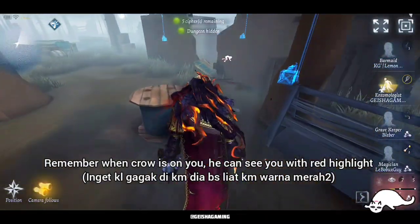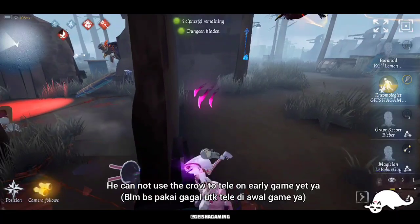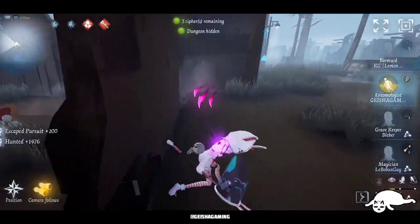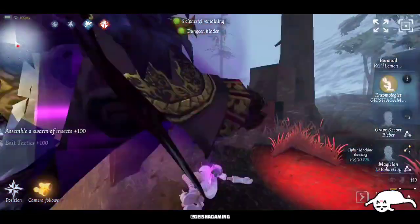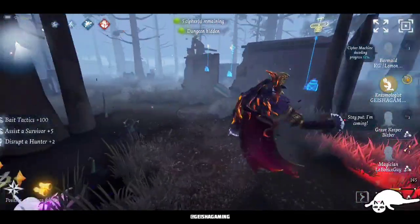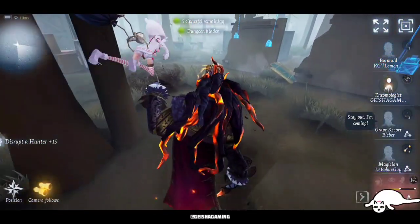Remember, when the crow is on you — I mean like above your head — he can see you with a red highlight just like this, and you also get a small debuff. He still tries to get me beside the pallet, and that's the bling claw, not the bling hit. Like I told you, the claw has a bit larger hitbox rather than normal hitbox.